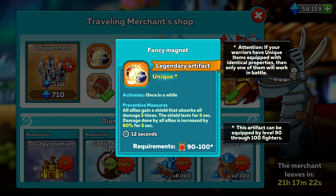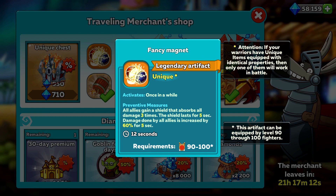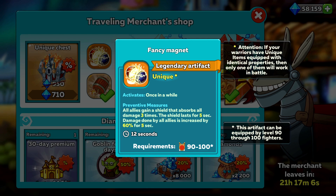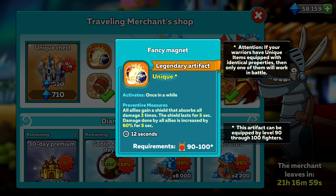So this is the brand new artifact you can get in the game, and this isn't something we've seen before from previous events. Straight away we can tell that this is actually going to be a very strong artifact if you're able to get your hands on it. Every 12 seconds, all allies will be getting a shield that absorbs all damage 3 times, or lasts up to 5 seconds, whichever happens first. And during this time, all allies will have their damage enhanced by 60%, which is a huge margin.